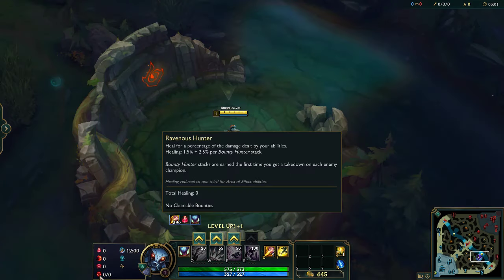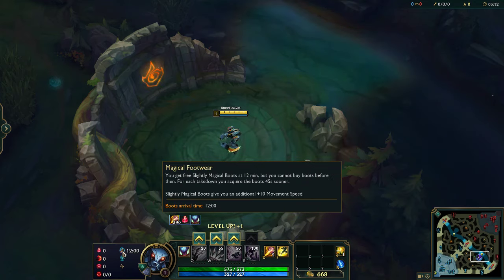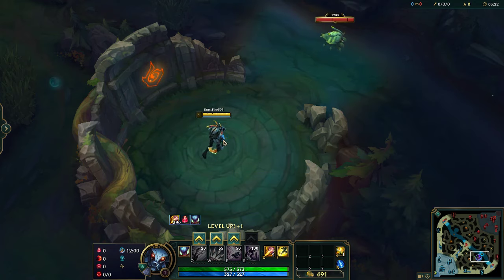Ravenous Hunter is good — unique kills give you healing, which is nice for your Q, your 1v1 isolated, but also for neutral objectives. Then Inspiration: Magical Footwear means you don't have to buy boots, which lets you accelerate your Duskblade. And Cosmic Insight gives you flash CDR so you can use your summoners more often.